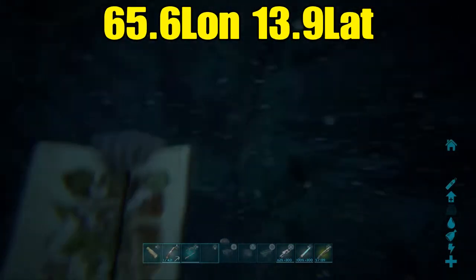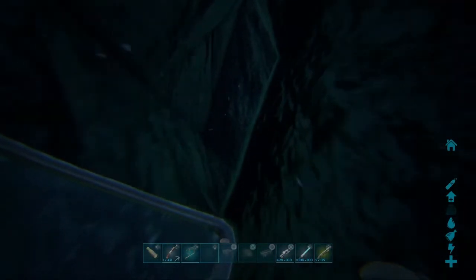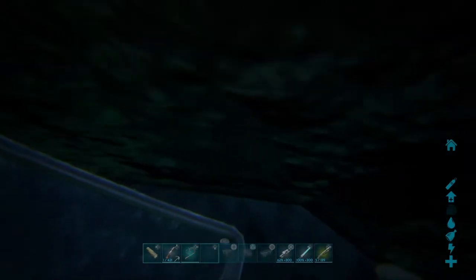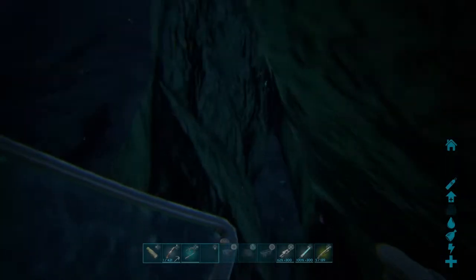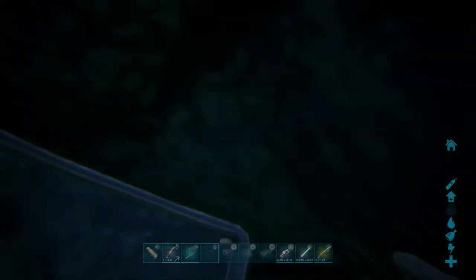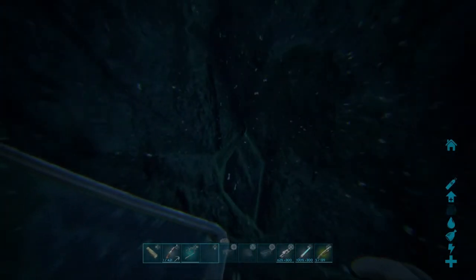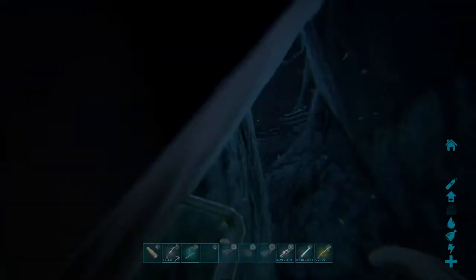The next base spot — I forgot to bring a GPS for the coords — but you want to come into this little corner here. It's an awesome little spot where you can either hide a vault, which is what I do with it, or place one vacuum chamber and fit a smithy and a fabricator. It's going to be quite a hard spot to base, so I'd recommend this just for hiding a vault. Definitely check it out.